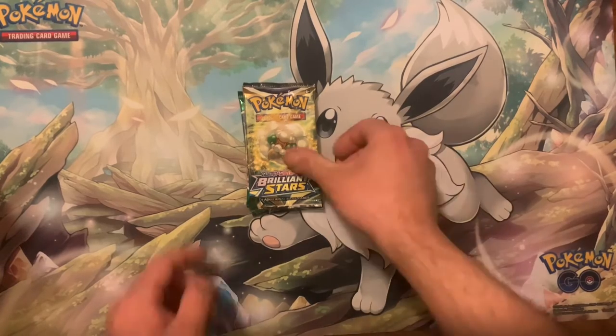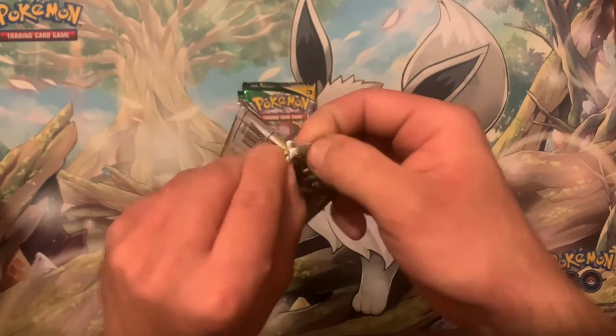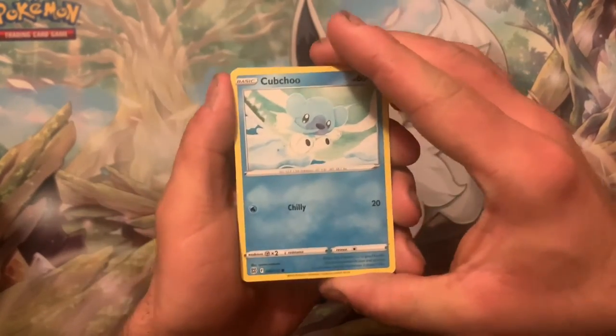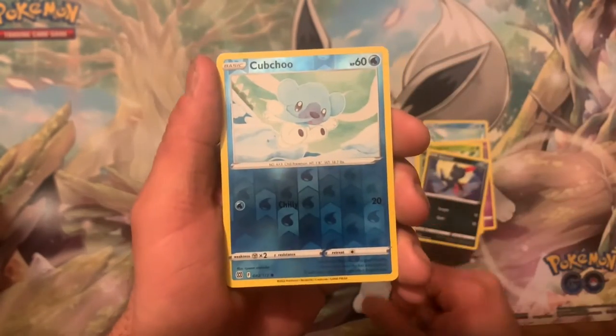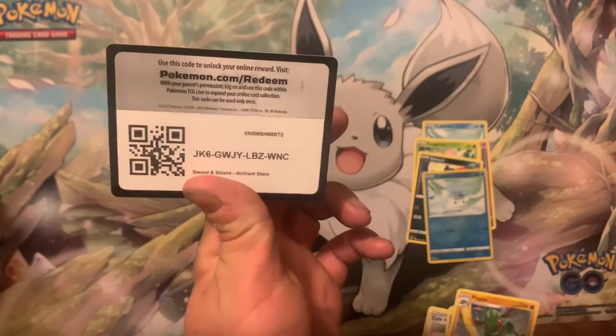One pack of Brilliant Stars. I'm starting to see why this was on sale. Cubchoo, Duskull, Farfetch'd, Exeggcute, Sneasel, a Reverse Cubchoo and a Flygon non-holo. Code card. Wow.